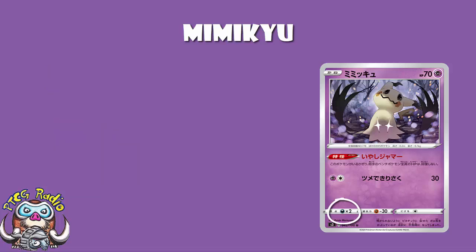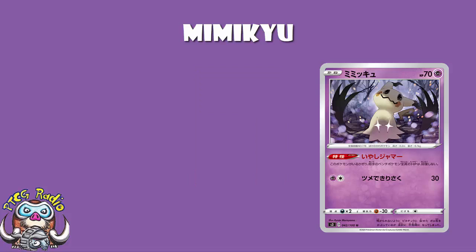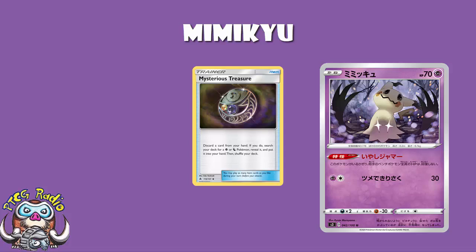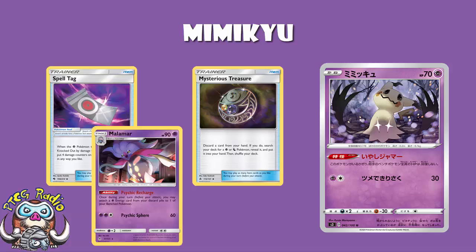Weakness to Darkness is honestly not ideal. One of the things we see people really like to play is that Hoopa that for one Colorless energy does 10 damage base plus 20 more for each of your opponent's Pokémon that have any abilities. Mimikyu itself has an ability, so if one other of your Pokémon has an ability, Hoopa's going to take you down as a basic Pokémon for a single Colorless energy — that's generally not a good way to win the game. Also, when rotation hits you lose Mysterious Treasure, Spell Tag, and Malamar — basically all of your good tricks.